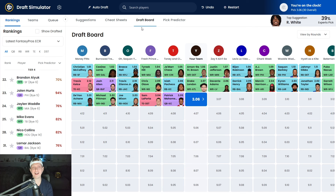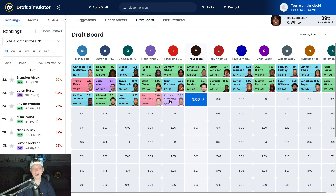After Drake London, the board goes: Isaiah Pacheco, Chris Olave, Travis Etienne, Josh Allen, Travis Kelce, Davante Adams, Michael Pittman, Joe Mixon, Sam LaPorta, and Patrick Mahomes.